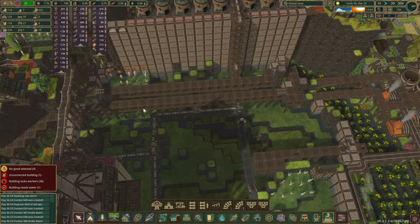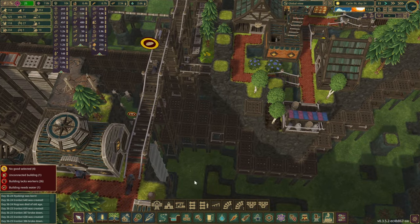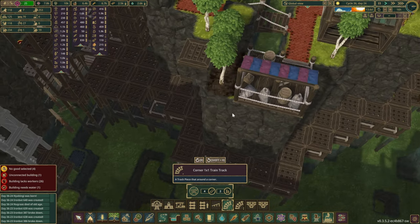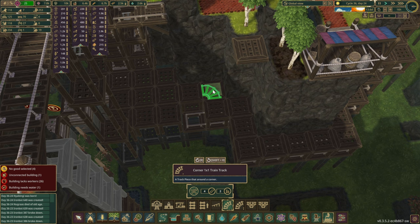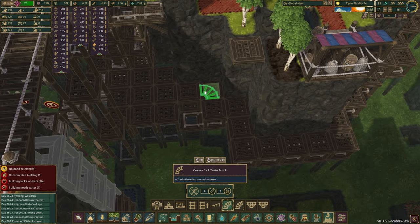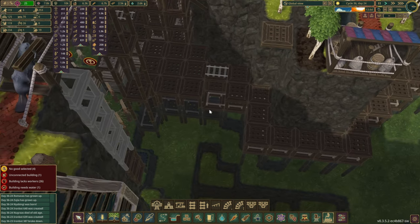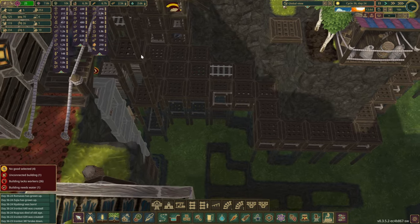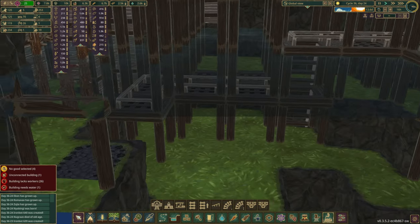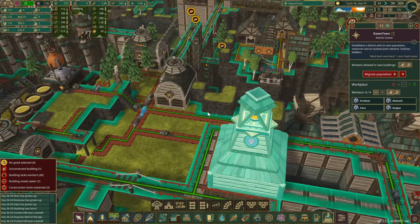That's something we're going to get done in this episode - let's definitely make it happen. This is the last area where we need to be a little bit careful. The furthest we want to go is probably over here because we still need access. Oh no - I think we've accidentally removed the link.